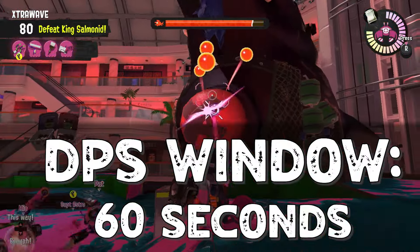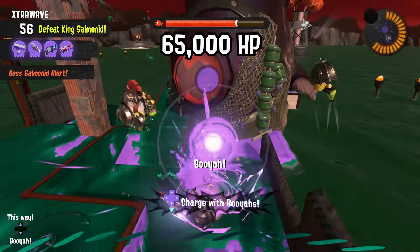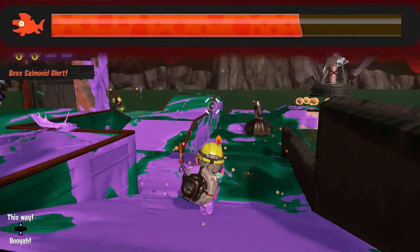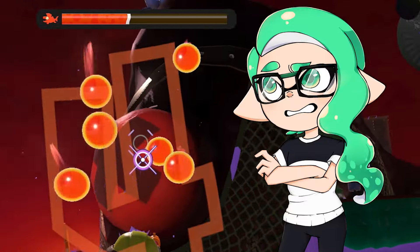This also means that his body is only exposed to attacks for a full minute. On top of the super huge HP bar, this boss is invincible for 40% of the wave. So you really need to go for that sensor on his back — it's not a joke, go pop the pimple.